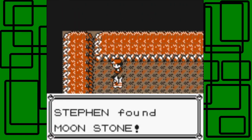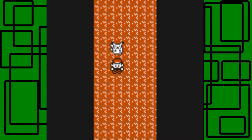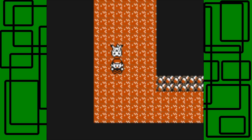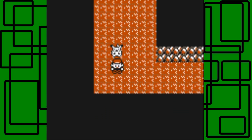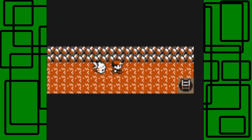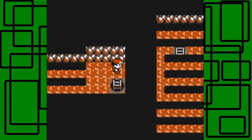Here is a Moon Stone — I almost said mountain stone. With this we can actually evolve Nidorino into Nidoking, my Lavender. But I'm going to wait on that for a while. I want to keep Lavender as a Nidorino for right now — it would be crazy to evolve twice in the same part, even though I could.